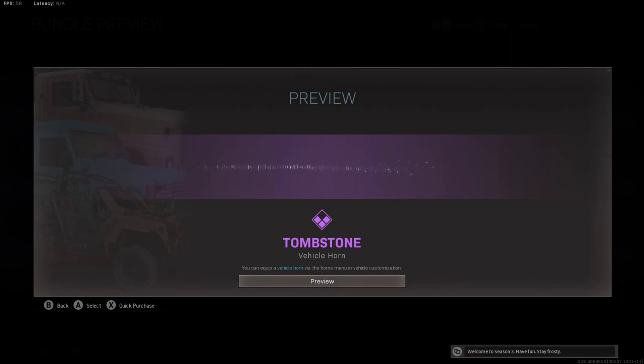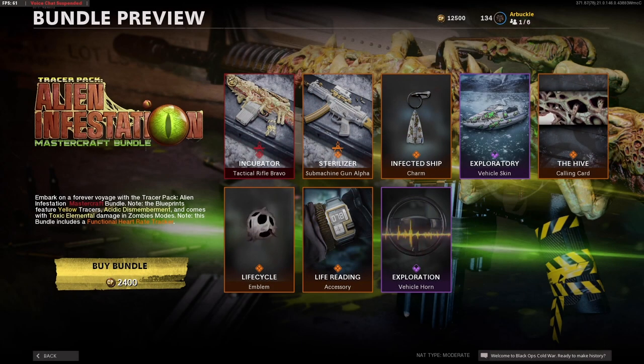And last but not least, you're going to get the Tombstone Vehicle Horn, which I will play for you guys right now so you can hear what this sounds like. But these are the new items you're going to be getting with the brand new Tracer Pack Alien Infestation Mastercraft Bundle.